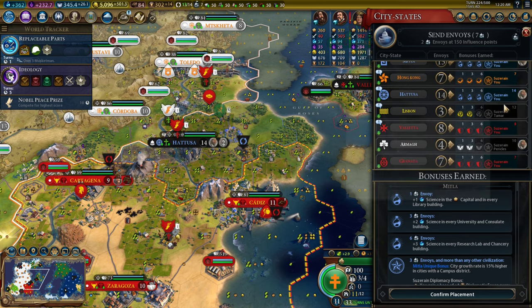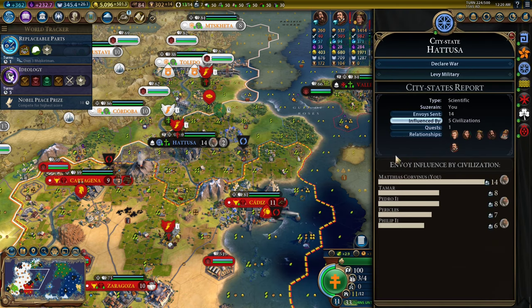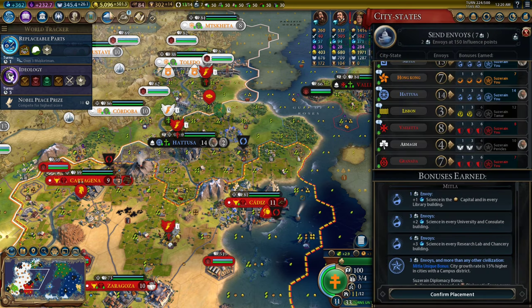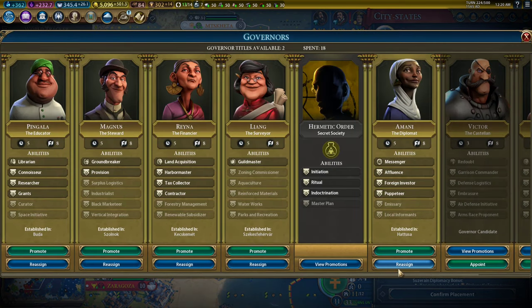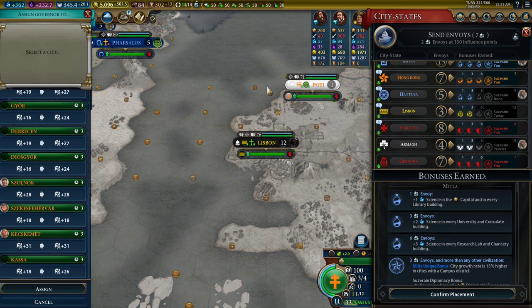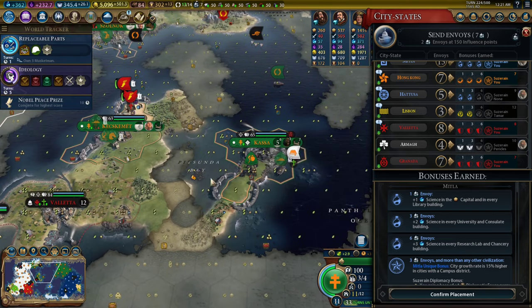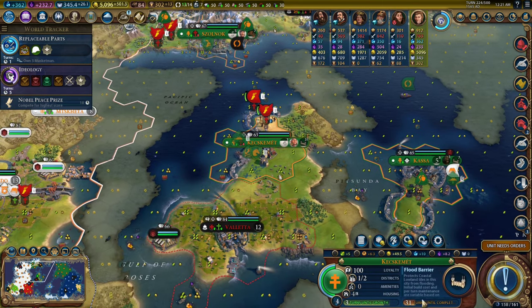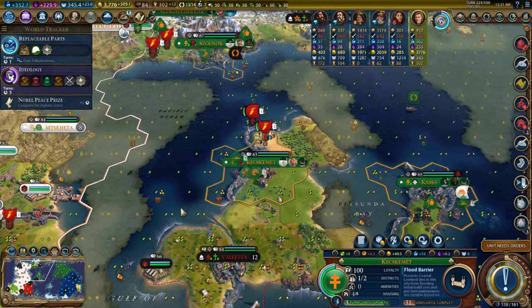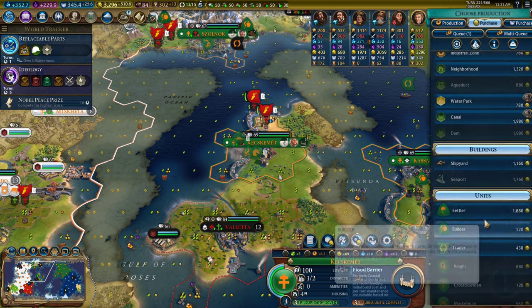We can even move Amani to Lisbon — Lisbon's probably more profitable. So let's move Amani to Lisbon. I'm going to go ahead and promote another governor so I can put them in one of our colony cities, especially because we're about to have a fifth colony city that will need another governor. Reyna is established here, so we can purchase the harbor. We can also purchase a lighthouse and a shipyard.